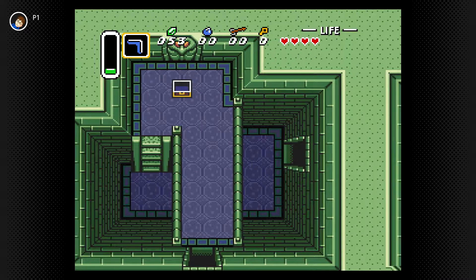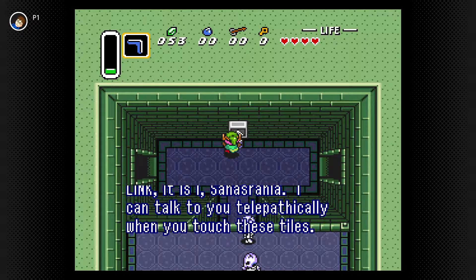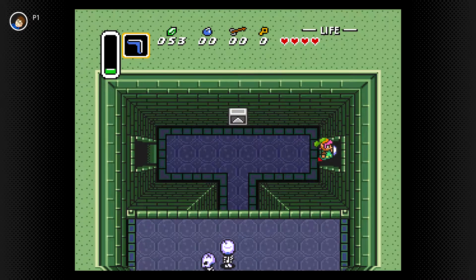It looks like I will have to fight a boss before I can get the pendant — or maybe it's just part of getting the pendant. Sahasrala: 'I can talk to you telepathically when you touch these tiles. Here is a hint: you can use the treasure hidden in this palace to defeat armored foes.'